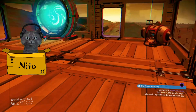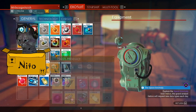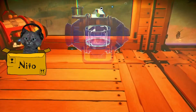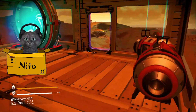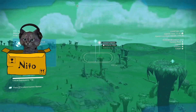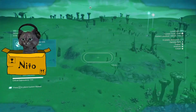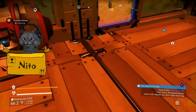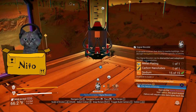Seven million bucks worth of stuff — that does not sound very smart. Okay, let's create a new portable refiner. Is somebody landing on me? Hello — I just flew by. What is this? Some uranium, and next to it some damaged machinery. Interesting. Also more subterranean relics.